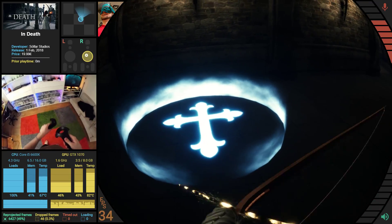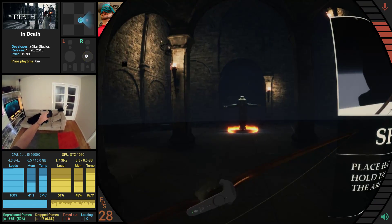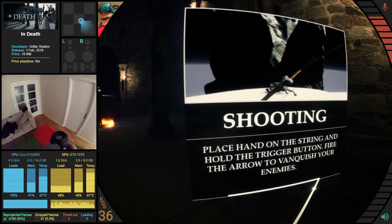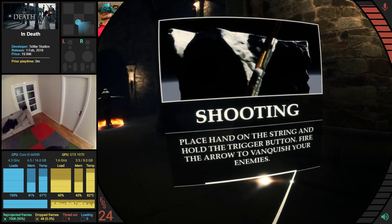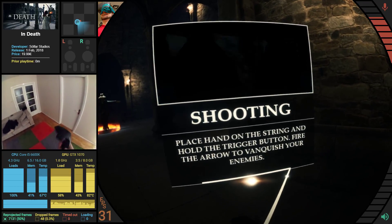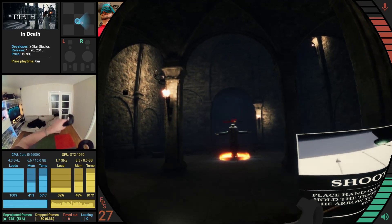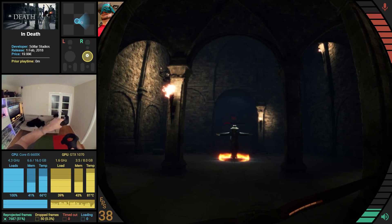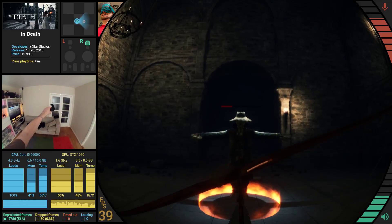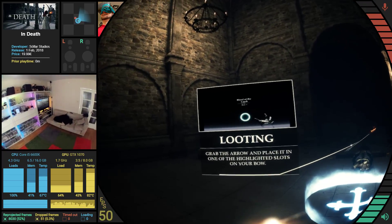Super glowy. I'm not even on the... can I go anywhere? Oh, I can just move anywhere. Shooting: place hand on the string and hold the trigger button. So you have two different kinds of arrows — damage arrows and teleportation arrows. Okay, so everything is archery.